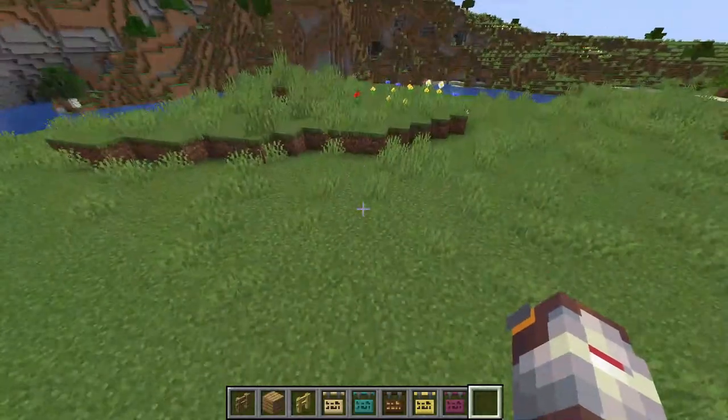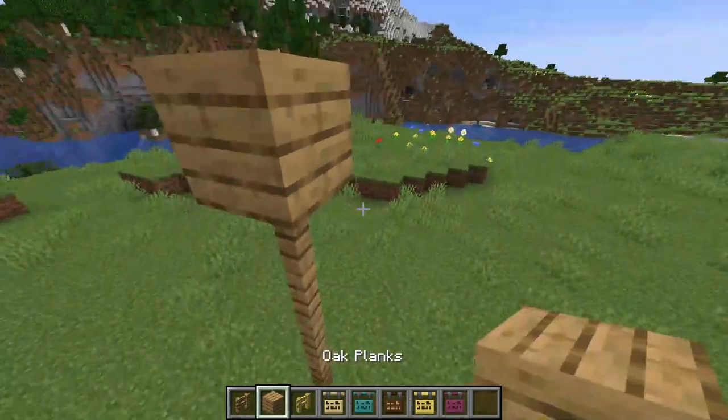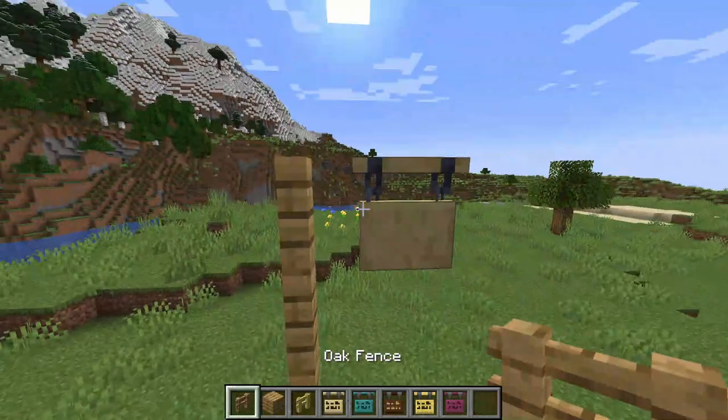For this build we're going to use hanging signs to make flags. All we're going to do is create a fence, add it a few blocks high, add a temporary block right here, hang a sign to the side, remove that temporary block and replace the fence. There you go — you have a flag right there.